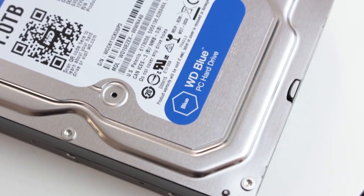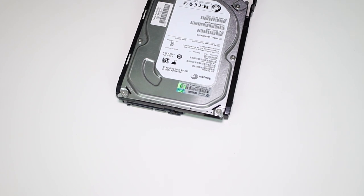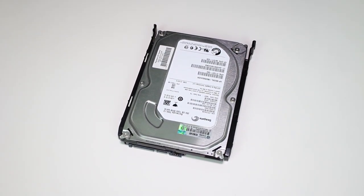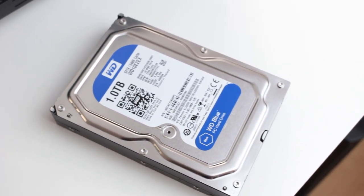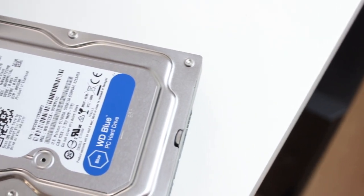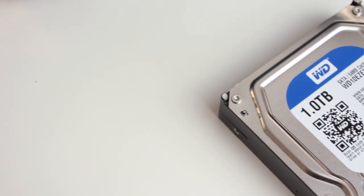For storage, I went for my favourite, the WD Blue 1TB. You can also go for a Seagate Barracuda if you want. Just stick to something that's 7200RPM from a reputable brand, on the SATA 3 interface. If you want to add an SSD later down the line you're welcome to do so, but for now 1TB gives you loads of room for movies, music, and games.